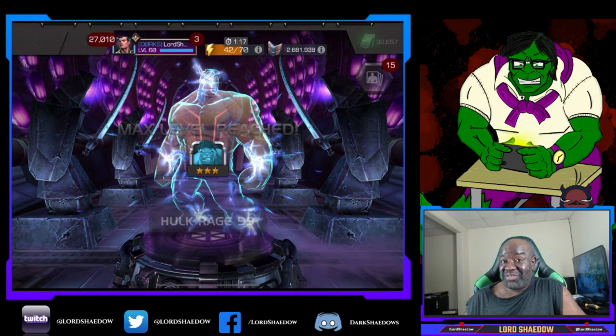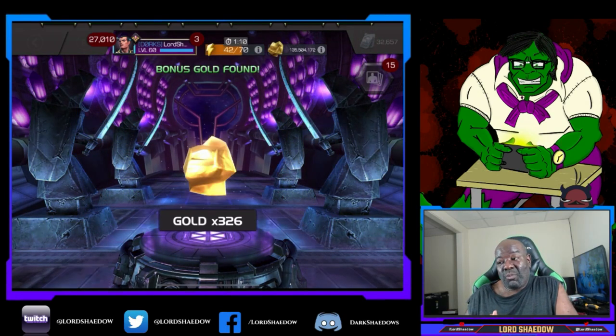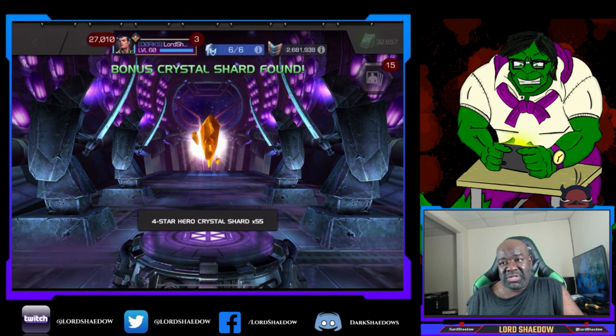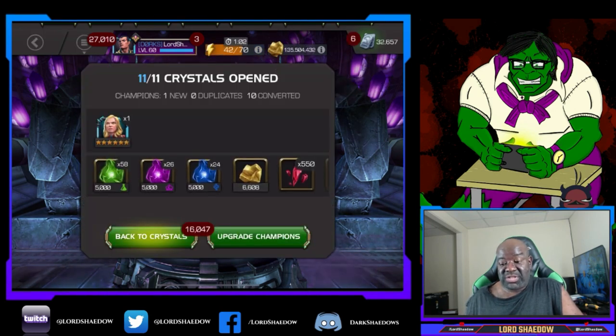How many Hulks did they give me? Anyway, that makes up for it — because it was like 7,500 6-star shards that I spent on that bundle to get just that arm, and no chance to get a piece that I needed from the crystals. So if you're into economics, opportunity cost was a 6-star opening, but this made up for it. So we definitely came out ahead, I would say.